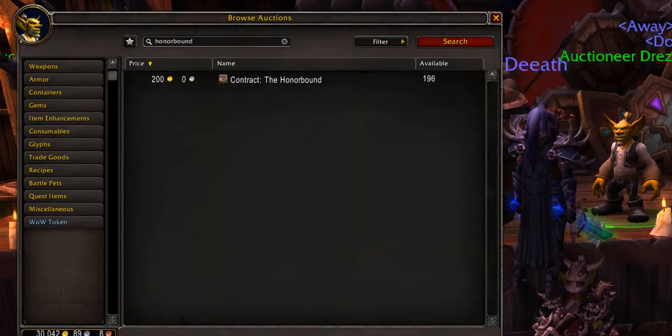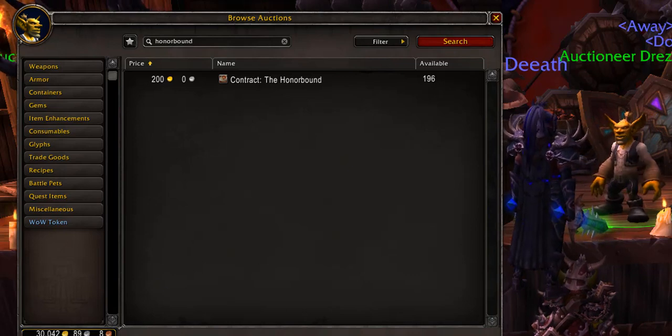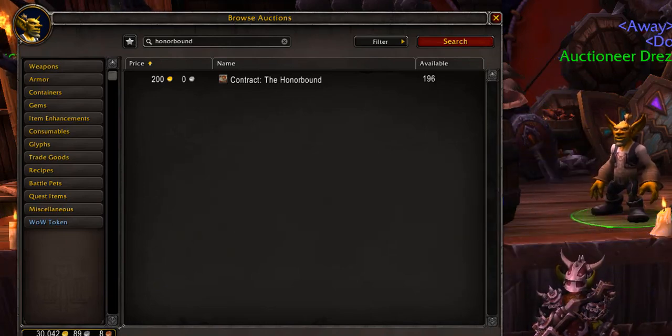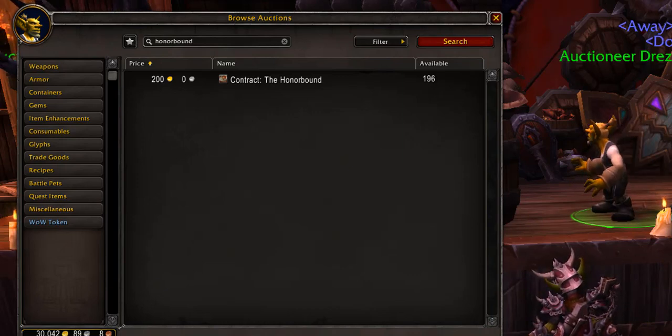For the first step, you want to head over to your faction's capital city, which would be Orgrimmar in this case since this is a Horde allied race. The first thing you want to buy is a contract for the Honourbound. These Honourbound contracts will give you 10 extra rep points when doing world quests. This might not seem a lot, but trust me it will all pay off.